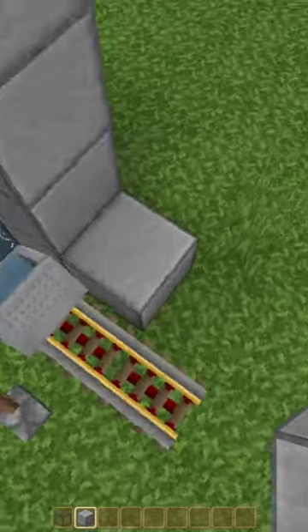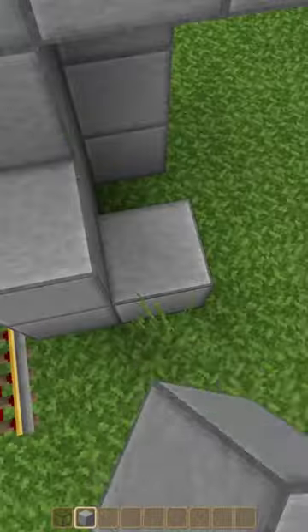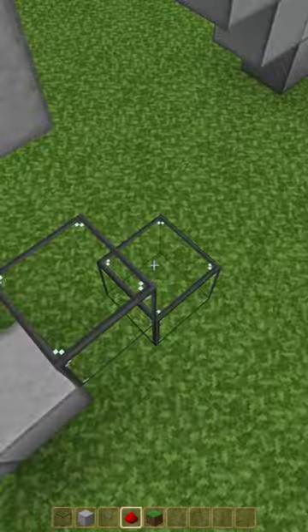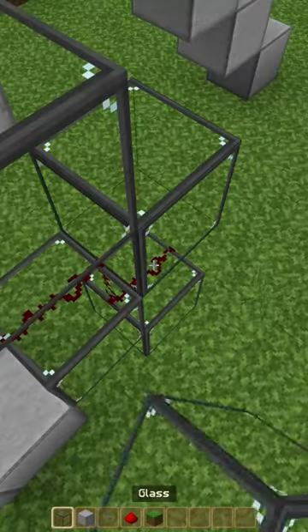Come to the back of your build. Remove this block. Add a block here, here, and two more here. Place down a button. Place down a temporary block here. Glass block here and here. Remove this. Place down redstone. Glass block and redstone.